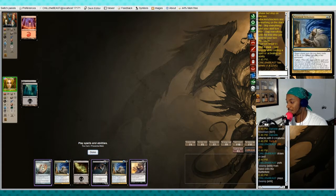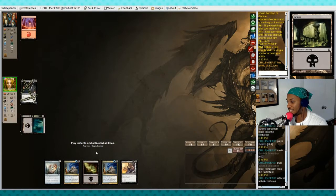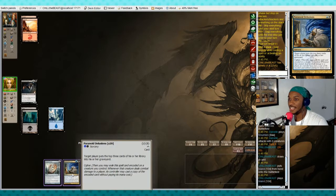Let's play a swamp and drop a bat so we can attack next time. What's Danielle gonna do? She plays another mountain. All right, here's an island and we're good to go.